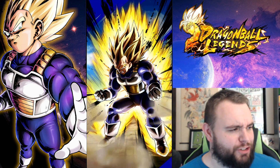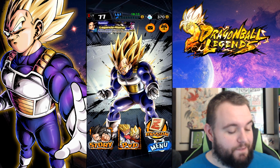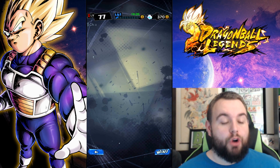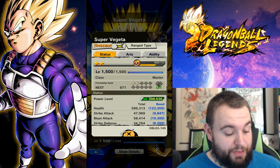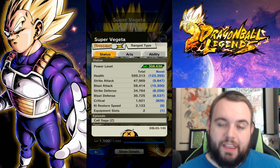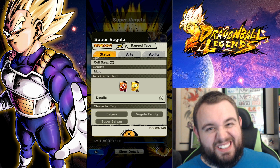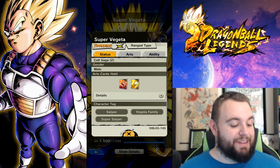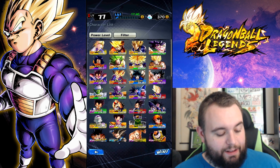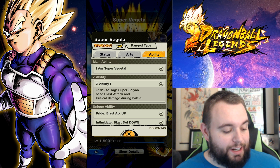We are checking out a full Vegeta team, so get ready for that. First off, we got to start out with this phenomenal art. He looks super dope, super intimidating. I don't remember him being that gnarly in the anime — maybe he was, maybe I'm crazy. But he is fantastic. You can see how big his power level is compared to everybody. This is third in the game right now, sitting almost 600,000 health, 58,000 blast attack, which is the opposite of Trunks, which is awesome. Super high blast attack. He gets a blast and he gets a strike.